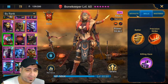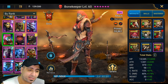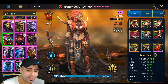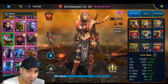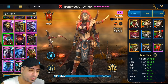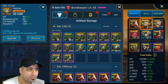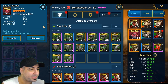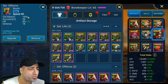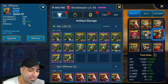Let's move on to artifacts. I'm running her with a broken set - the Lifesteal set and the Relentless set. The substats you're looking for on Bone Keeper are Attack percentage, Crit Rate percentage, and Crit Damage percentage. I wouldn't build with any Accuracy because you don't really want that debuff - you should have other champions that can place Decrease Defense. You also want some Speed so she can actually take her turn before she dies.